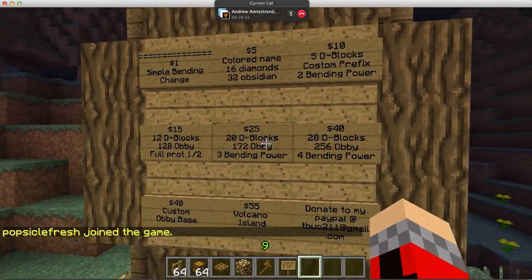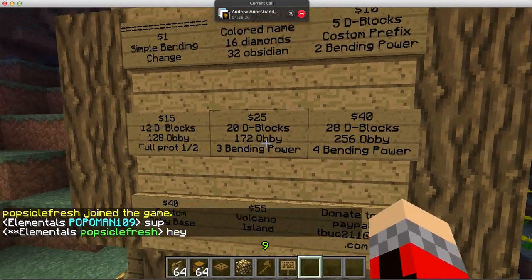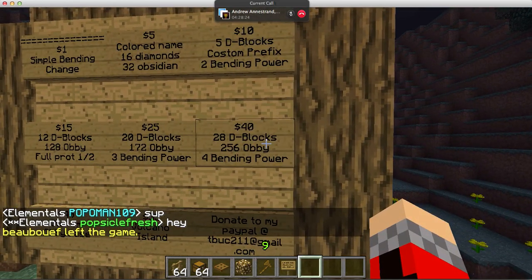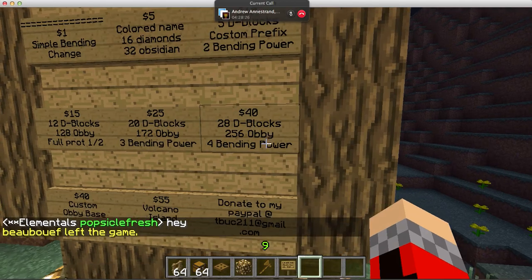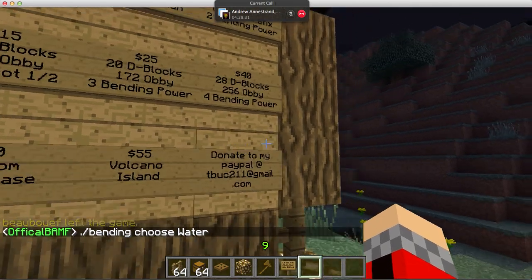Twenty-five dollars is twenty diamond blocks, 172 obsidian, and three bending powers. Forty dollars is twenty-eight diamond blocks, 256 obsidian, and you get all the bending powers right there.